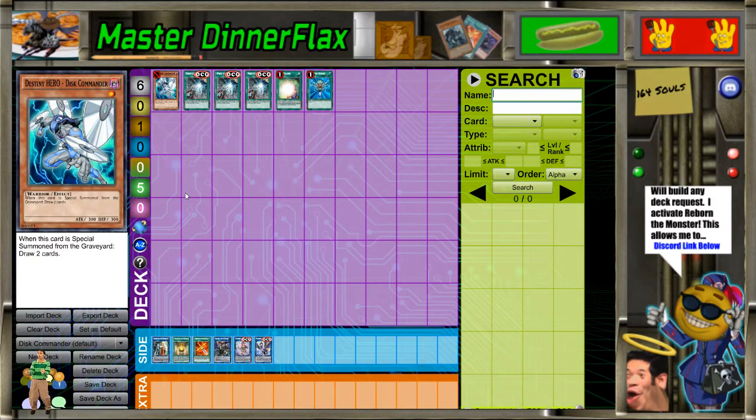Now, do I think the errata was fair? No, absolutely not. It was over-errata'd, similar to Sinister Serpent. All it needed to be was — okay, so there were two ways they could have done it. They could have made it a hard once per duel, which I don't know how I feel about. Or, they could have made it a hard once per turn and then you can't use it the turn you send it there. Either way, it would have been better than what they gave it. But even keeping those in mind, draw two is still something very hard to ignore.